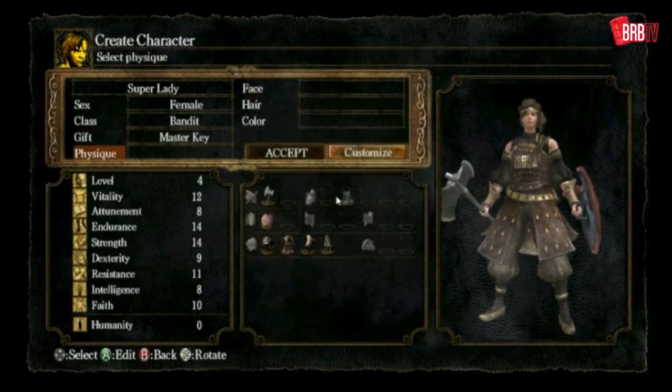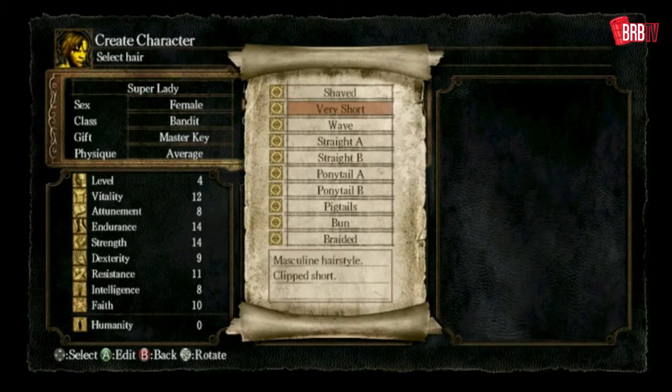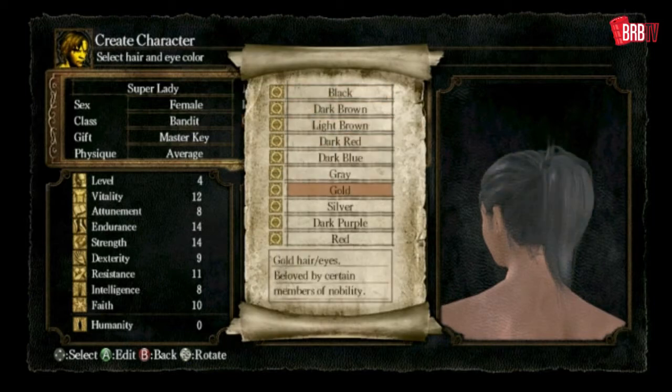Obviously I want the Master Key. We can look average, that's fine. I'll give her Ponytail B and red hair — I think that's what we had last time.